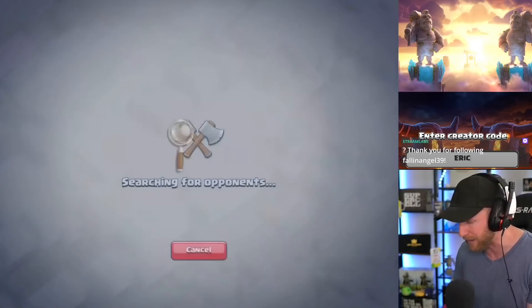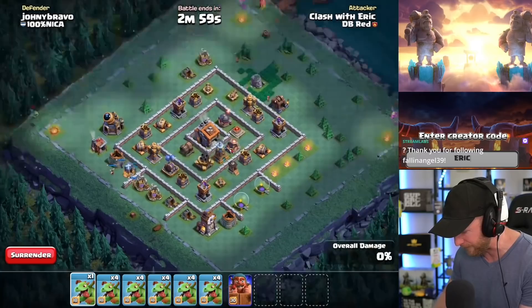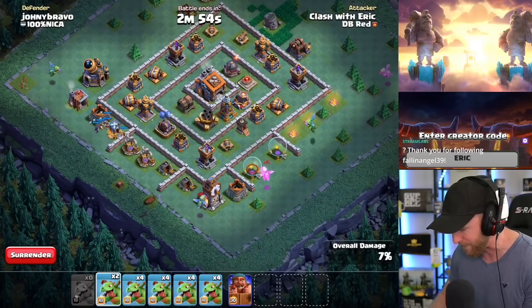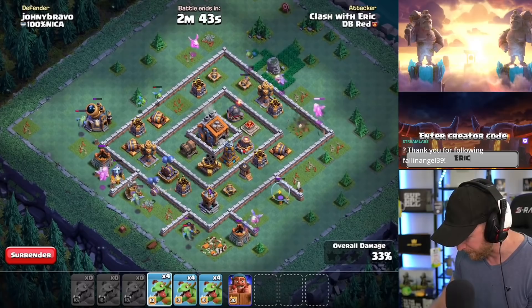Let's look at the attack I use — mass Baby Dragons. One troop can clear pretty much every base. You can beat max bases with it, it's a little more difficult, but we'll see if we beat this one. Baby Dragons just need to stay separated around the base. The nice part about Baby Dragons is they're very fast at tripling, but we have to triple a max base — the chances are pretty low.